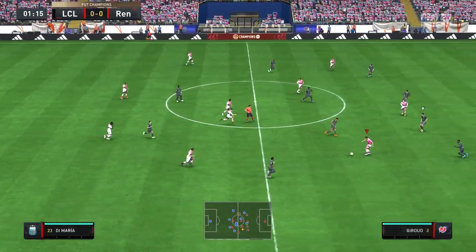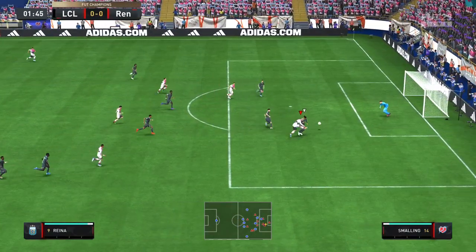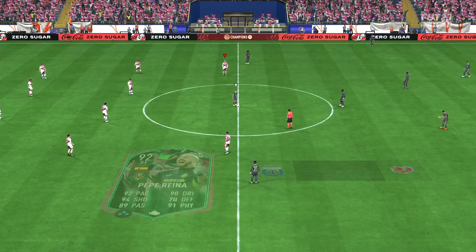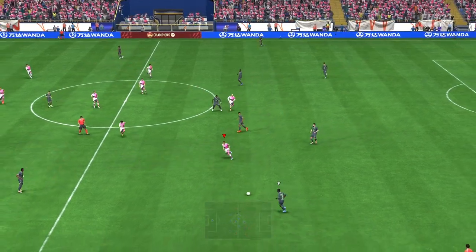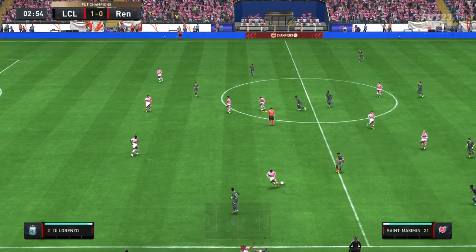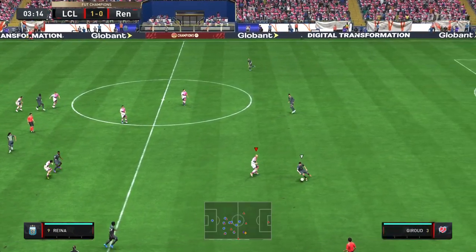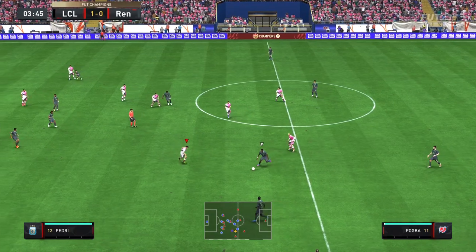Game number two for Pepe Reina — we are playing Foot Champs, so it's a really good test. Look at that acceleration, look at that golazo — one minute in! He's able to withstand a tackle from Team of the Season Kieran Tierney, one of the most broken center backs in the game. With that phenomenal balance and incredible shot power with finishing, he gets a goal in under two minutes. That is what you love to see.